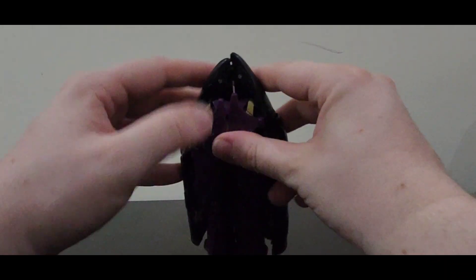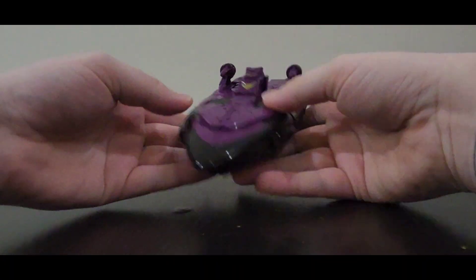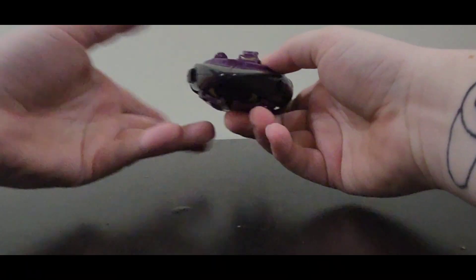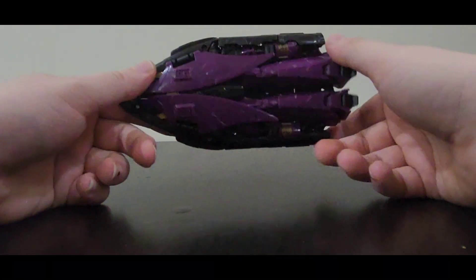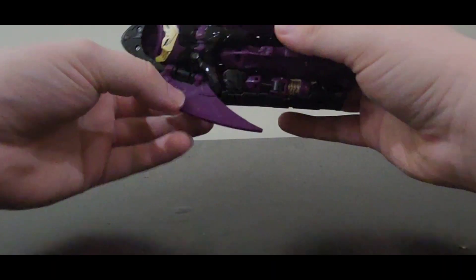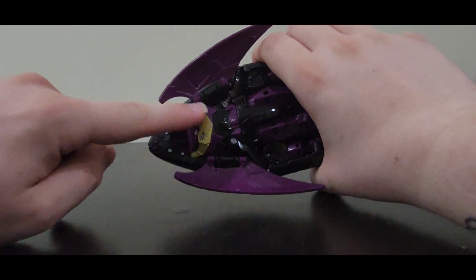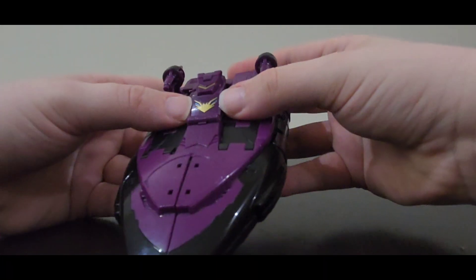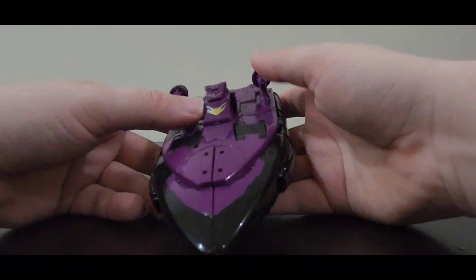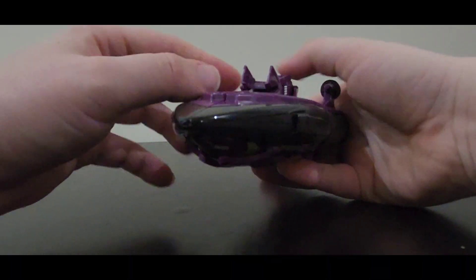Here we have Senator Ratbat in his space barge — or sorry, space yacht mode — and I gotta say I very much like this alt mode. Yes, I know it's the space tug, but I like calling it the space yacht because he's a fancy fancy man. It's weird how much gold he has in robot mode — just a big gold chest plate — but then you have the large gold symbol on his chest and a smaller deco version of it on the cockpit area.